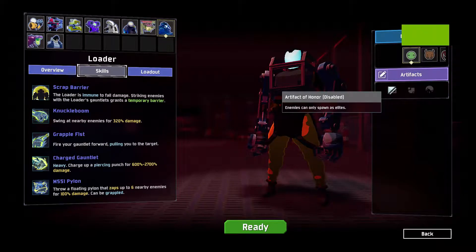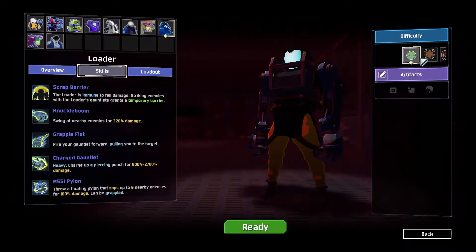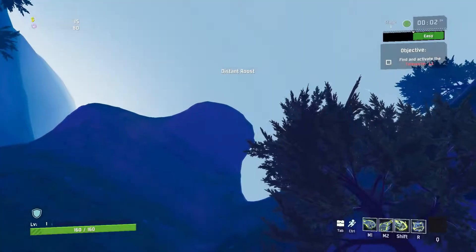What's up guys, today I'll be showing you how to do the Swing By challenge for Loader. Obviously you want to go to Loader as a character, and then you want to put it on Drizzle since it doesn't matter what difficulty it'll be on — it'll be so much easier if you just put it on that.